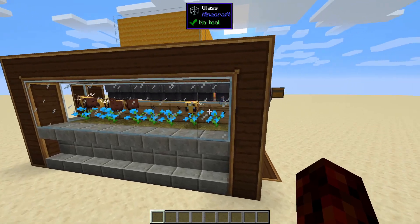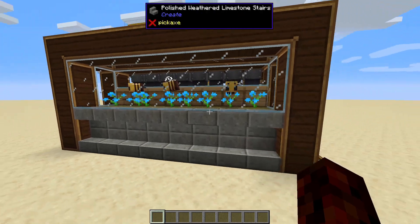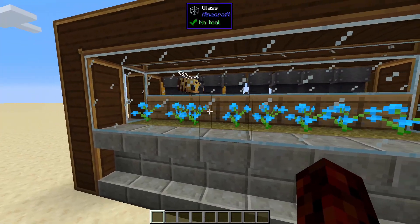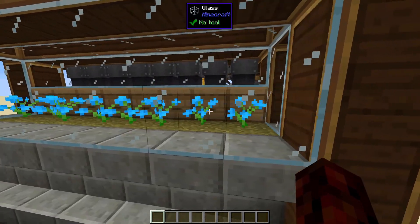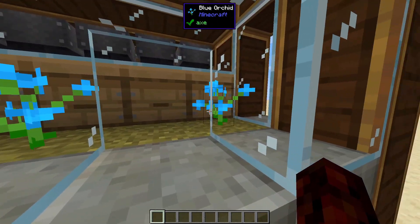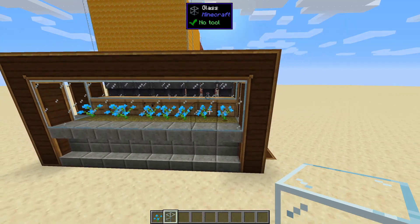We're going to begin our adventure into all the liquids in the Create mod with the bees. We've got a pretty much vanilla honey farm set up here — a row of beehives with flowers in front. One thing to mention about the beehives is they are directional, so you can see that little slot on the front of them, and that must be facing outwards towards the flowers.